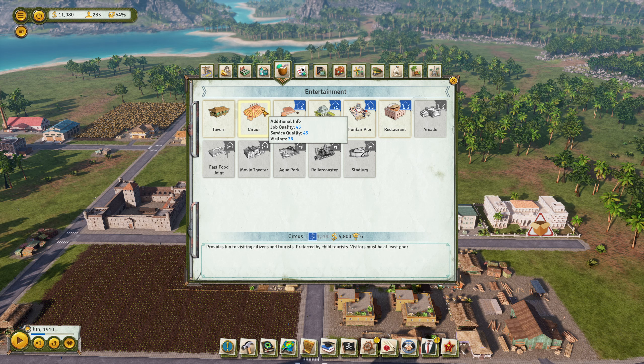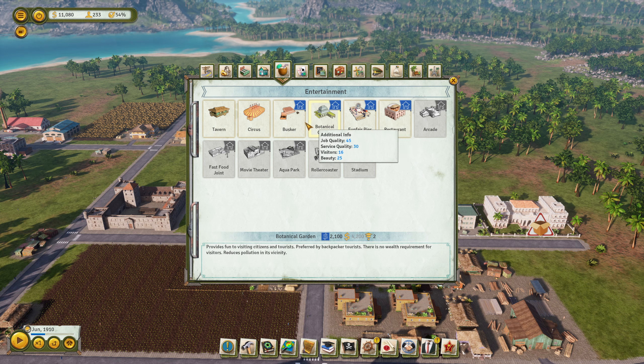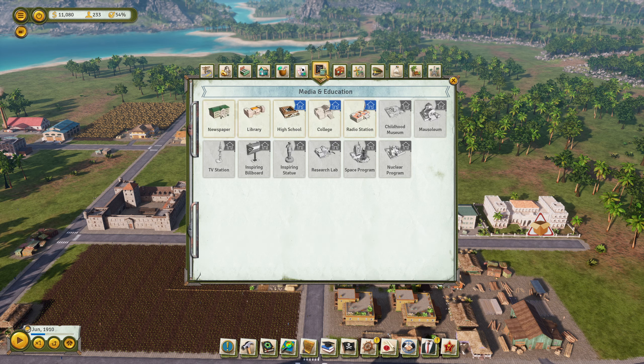Entertainment: circus - yes, I definitely want to have a circus, I haven't built that one. Busker - maybe we'll have a busker at some point. Botanical garden, funfair pier, restaurant - interesting. Luxury entertainment theater, opera house, cabaret, library. Do we have tourists already? Tourism.